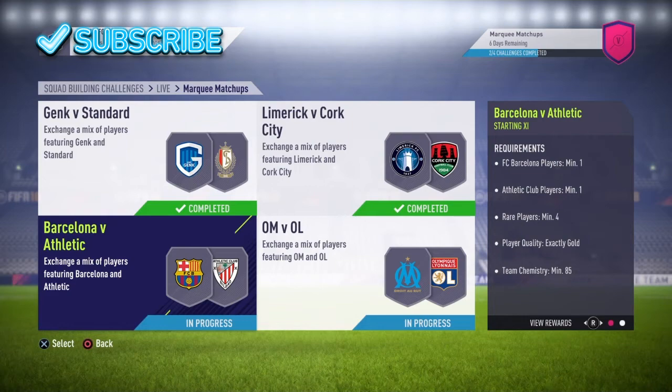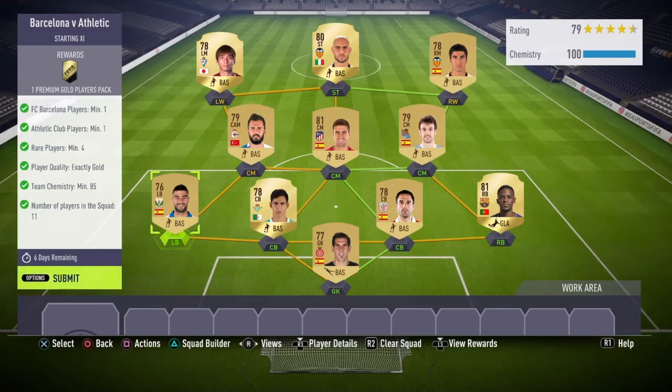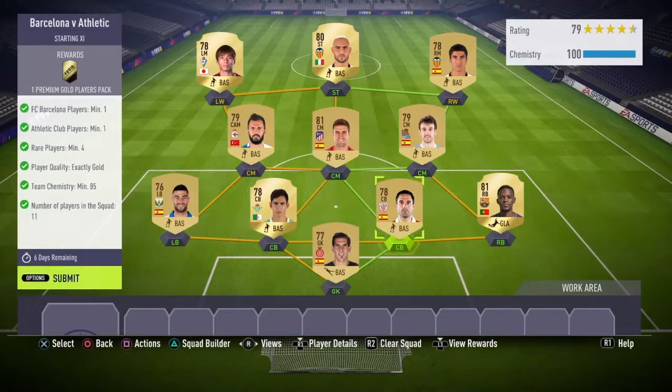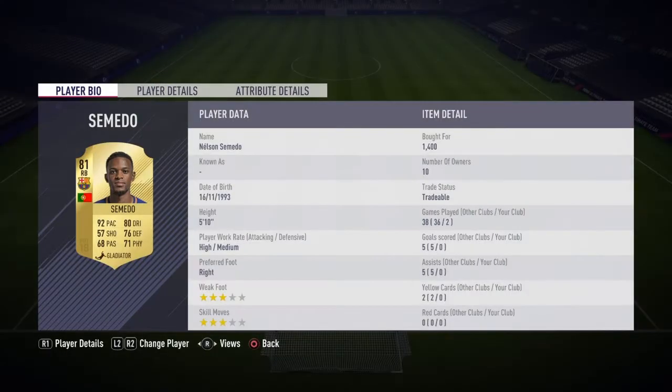The third team was Barcelona versus Athletic. This team should cost you roughly between 5 and 12k, just because some Barcelona players can be expensive. Left back I have is Rico, first owner. Left center back I have is Mandy, first owner. Goalkeeper is Irazoiz. Right center back I have is X-Zeta.